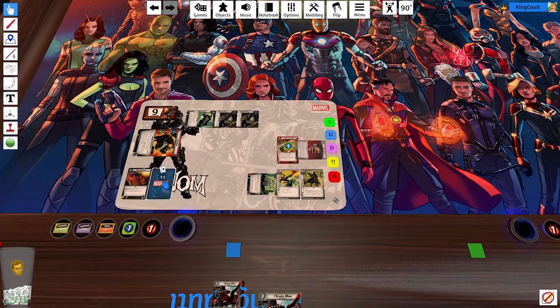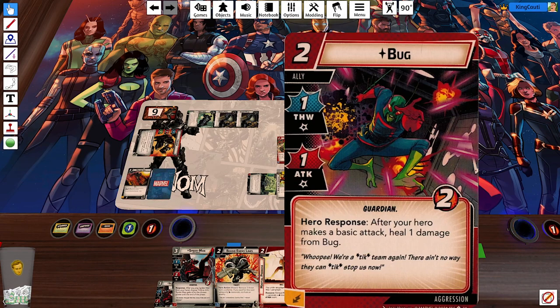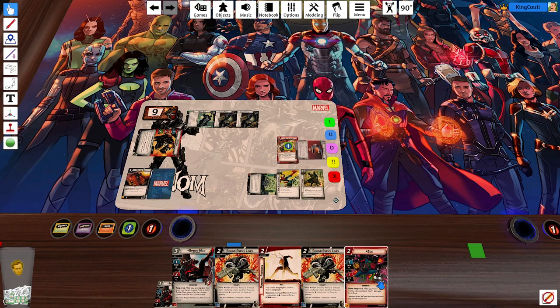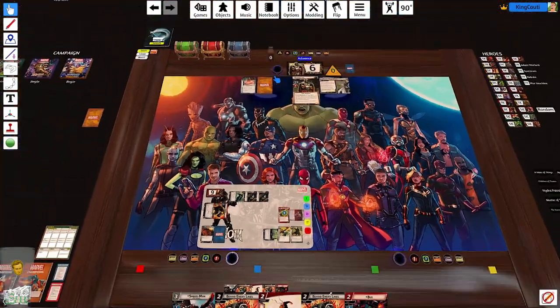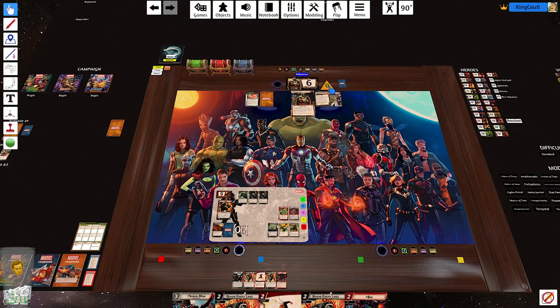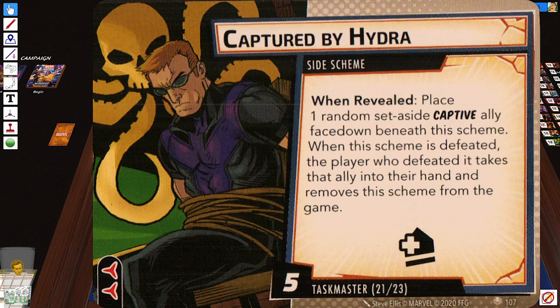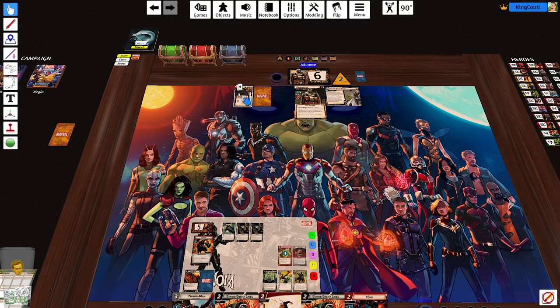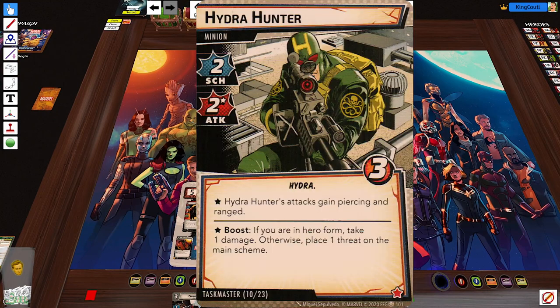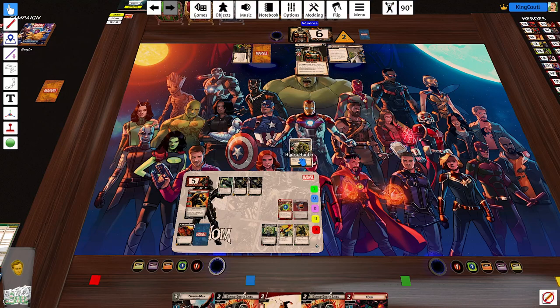We're going to draw up to five — so we draw four cards. We are going to be getting a double card soon. I've also been really enjoying Bug — he just gets the job done. He's that extra one to get over the hump. We're going to ready everything, place a threat on the main scheme. This guy's then going to attack us for two — we're not going to defend, we'll take four. And now there's that risk I was pointing out. We have a Hydra Hunter: Hydra Hunter's attack has gained piercing and ranged. Boost — if you're in hero form, take one damage. That's totally okay.